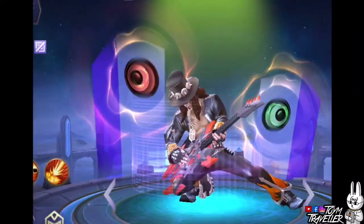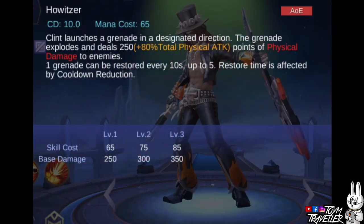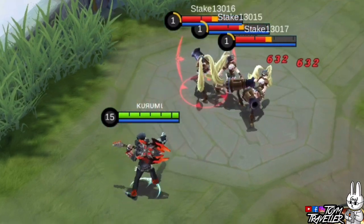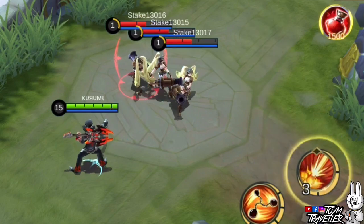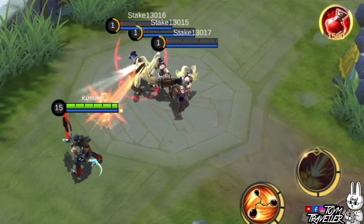Clint's ultimate skill, Howitzer, lets Clint launch a grenade in a designated direction. The grenade explodes and deals a certain amount of physical damage to enemies. This skill can store up to 5 grenades which can be casted one after another. A grenade is restored every 10 seconds, and the restoration time can be affected by cooldown reduction effects.